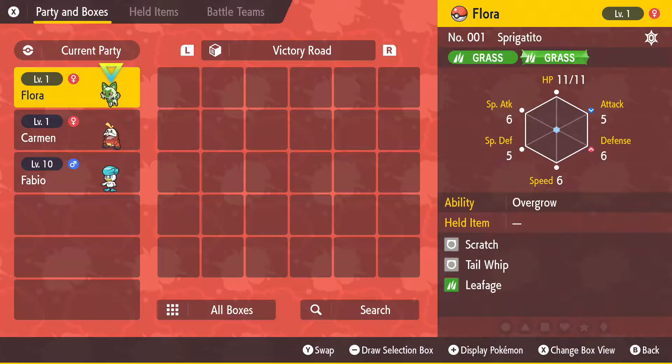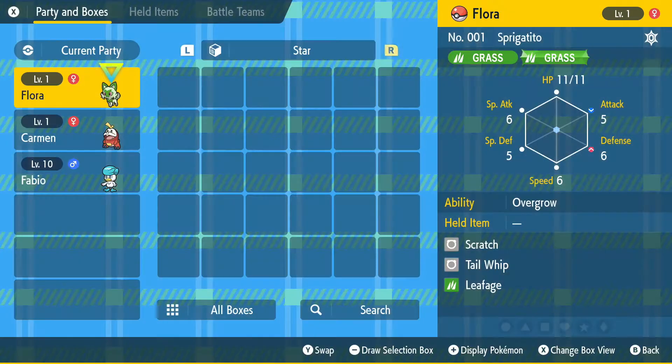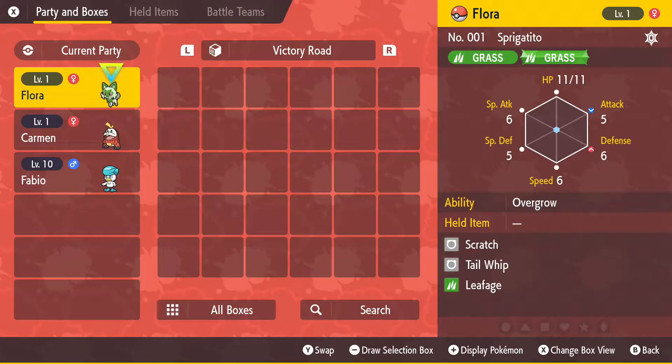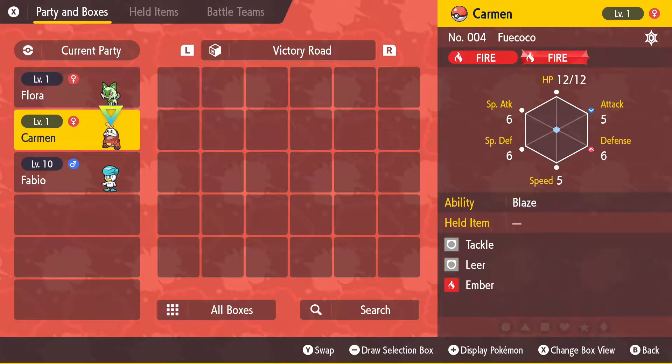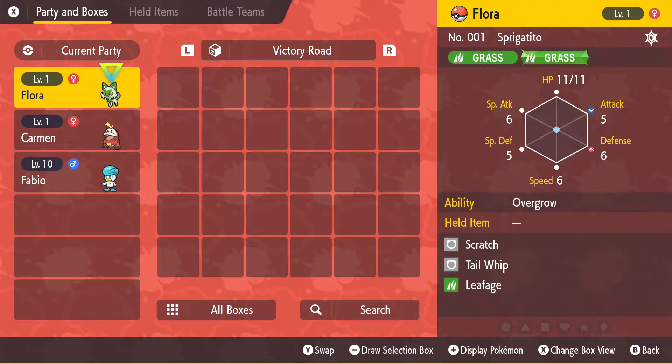I also have each of the three starters, and those starters can only be used for one path. The way I handled it is Fuecoco, the red one, goes into Victory Road which has a red border. Sprigatito, the green one, goes into the Path of Legends path because it has a green border. And that's how we're going to be handling it.